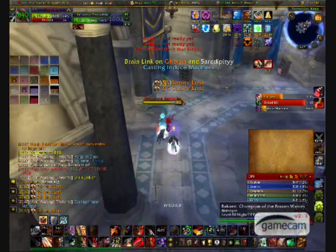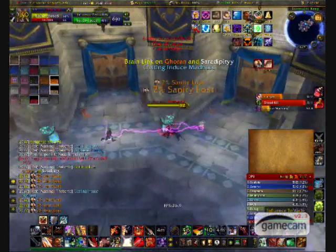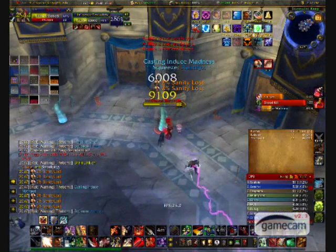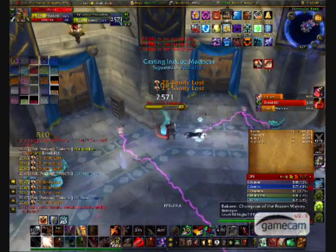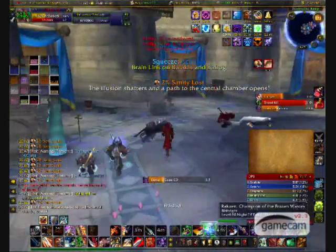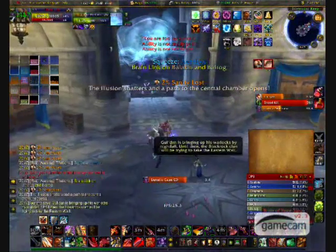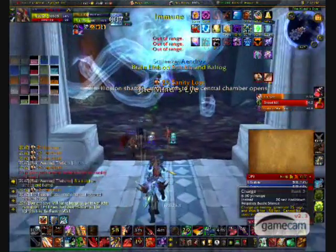Induced Madness begins immediately once portals spawn. The raid has a total of 60 seconds downstairs with the brain. Killing the tentacles should only take about 20 seconds, which leaves you with 40 seconds to burn the brain. The brain must be brought down to 30% to start Phase 3. Ideally you should do this in 4 portals or less, aiming to deal at least 23% total damage to the brain each portal phase.